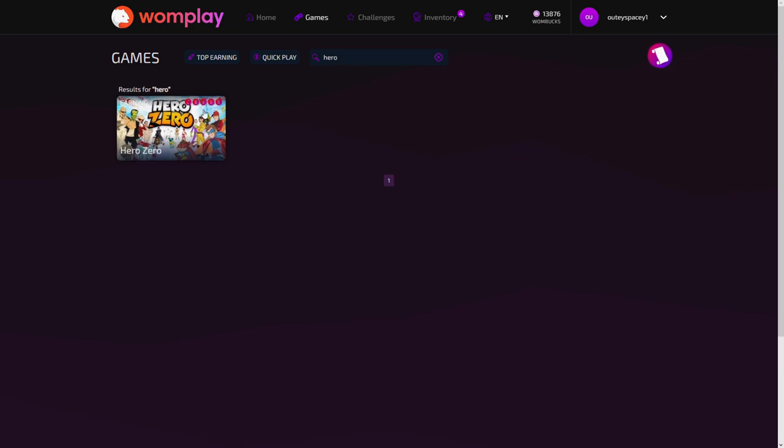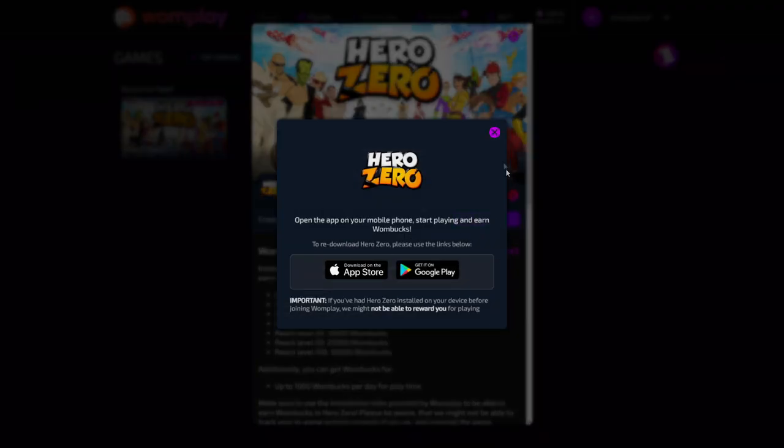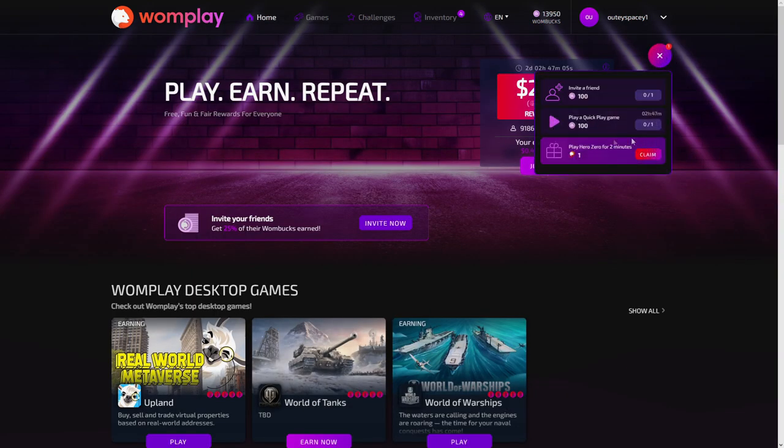To receive your first NFT, find a game that features NFT rewards and play it. Once you do, you will receive a special quest. It will always tell you what exactly you need to do and, if time is involved anyhow, how much you have left until you get it. Once you complete the quest, click on that collect button.